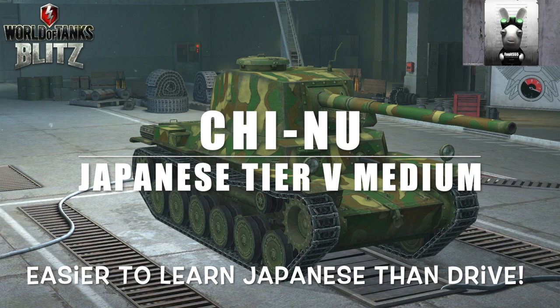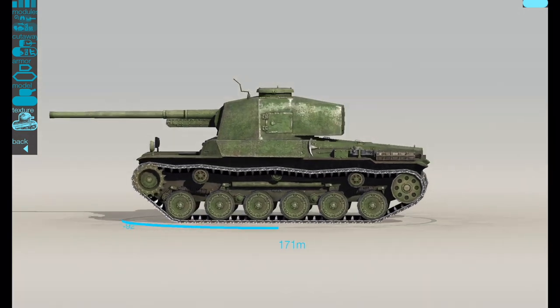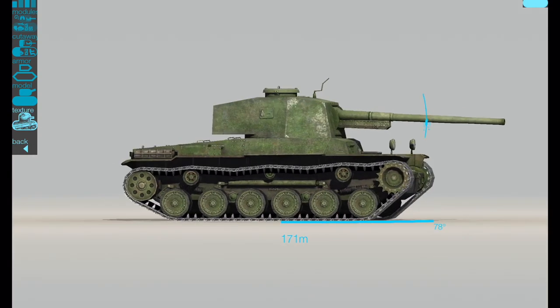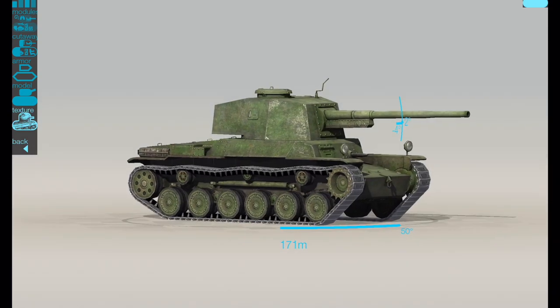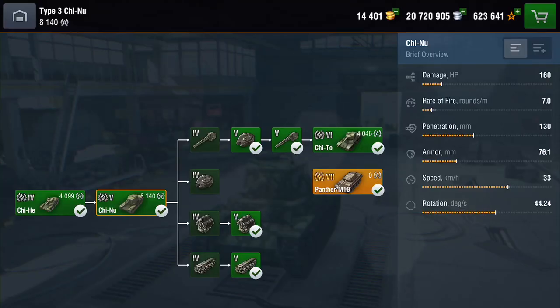This tank actually existed — it was designed in 1943, but due to teething problems it didn't come out until the end of the war in 1944. About 166 were built, designed to fight against the Sherman. The problem was that Japanese raw materials were lacking at this stage of the war, and it would have been annihilated. There are no actual records of this tank being successful in battle.